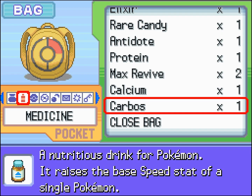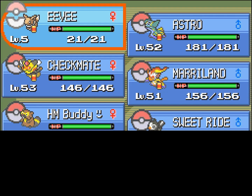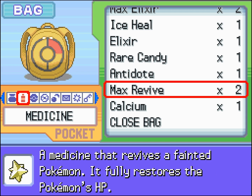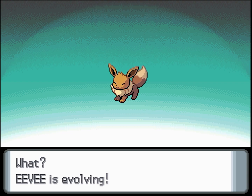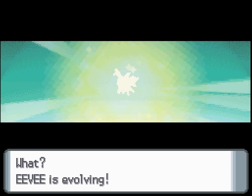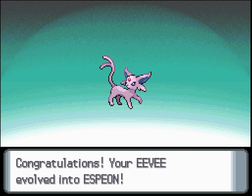To get Espeon, your Eevee has to be very happy with you, and it has to level up in the daytime. Walking around with it and using it in battle works, although the quickest way is to load it up with vitamins like HP Up, and use the Soothe Bell on it. I actually used about 50 vitamins on this thing prior to this — I just didn't want to bore you with it. Keep in mind, this is in the daytime. You can also use Rare Candies, or just fight in the wild to level it up. However you do it, it doesn't matter.